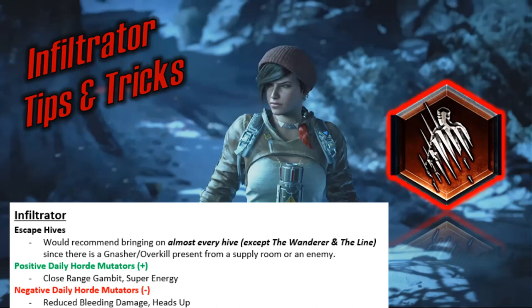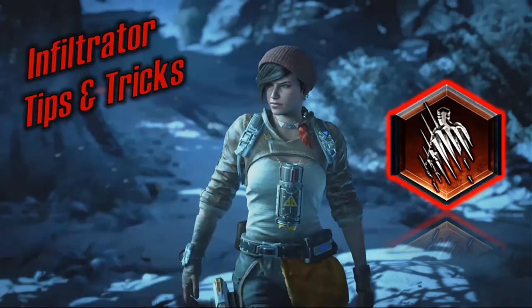Mutators I wouldn't recommend for Infiltrator in Hordes: Reduced Bleeding Damage is the main one — any character that does bleed is basically useless because they can only do 10% of the damage they would normally do. The other mutator that really negatively affects Infiltrator is Heads Up, which pretty much limits you to precision weapon-based classes like Veteran and Marksman.